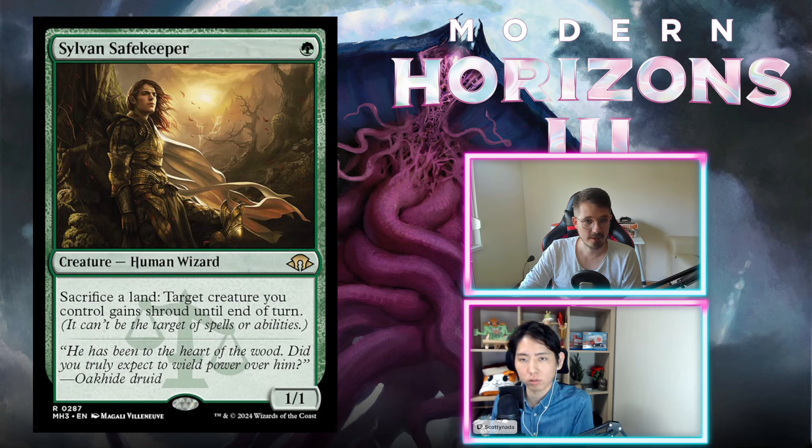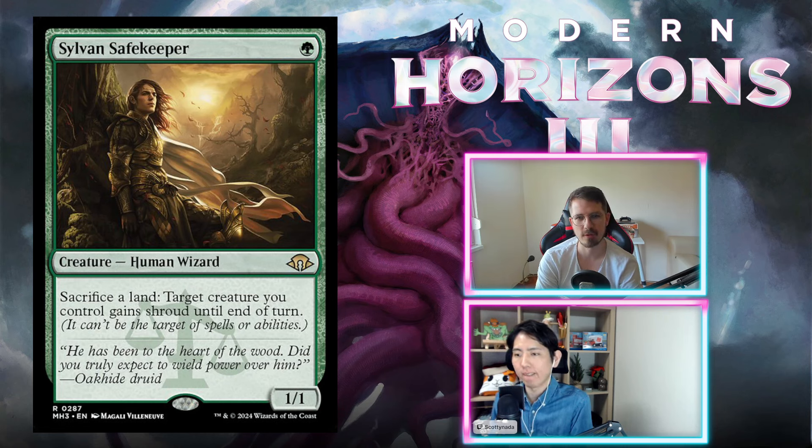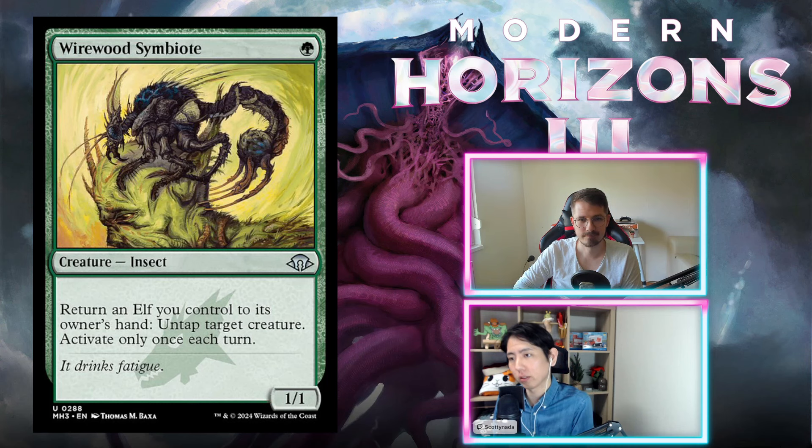Sylvan Safekeeper — green for a 1/1. You can sacrifice a land — target creature you control gains shroud until end of turn. This gives protection to all of your creatures for no mana cost. Nothing to sneeze at, especially when you're adapting or doing combos. It can't be targeted by spells or abilities. I'm on a C+. Sure, sacrificing a land is a real cost and it's a 1/1 full card, but it does protect your creatures through all the combos. C+ is fine. Very annoying to play against.